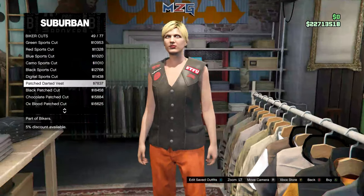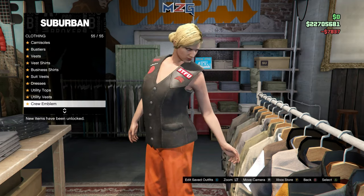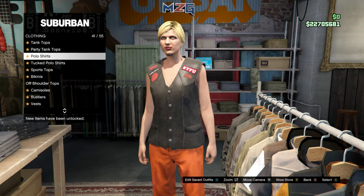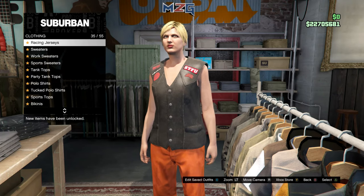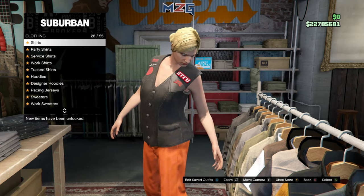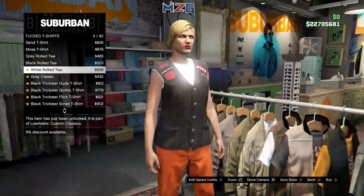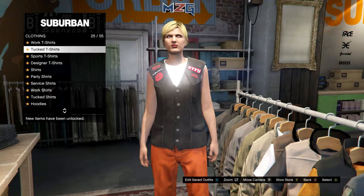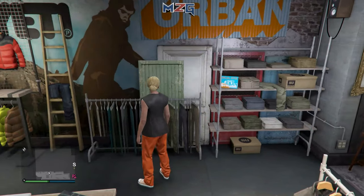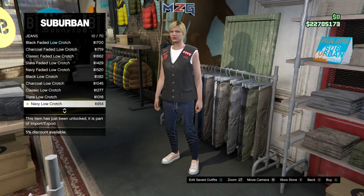You pick the darted vest. Then you want to go to tuck t-shirts and scroll down to white rolled tee. Then come over to jeans and click navy low crotch.